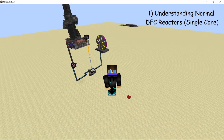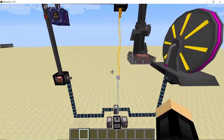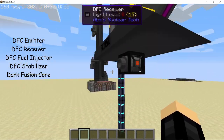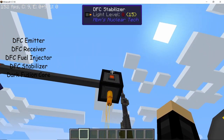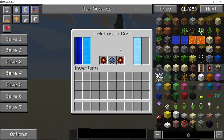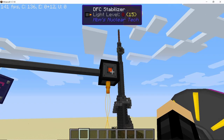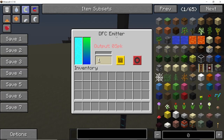Before jumping to binary DFC reactors, let's take a quick look at the normal or single core DFC reactors. These reactors have 5 core components: the DFC emitter, the DFC receiver, the DFC fuel injector, the DFC stabilizer, and at the center is the DFC core. The DFC core receives fuel and stabilizer energy, while the DFC emitter transmits a beam of energy into the core which is then amplified and sent into the receiver.